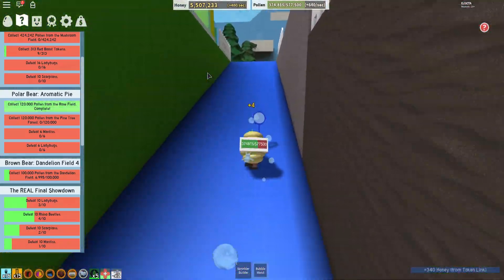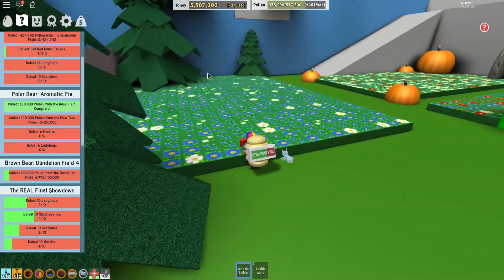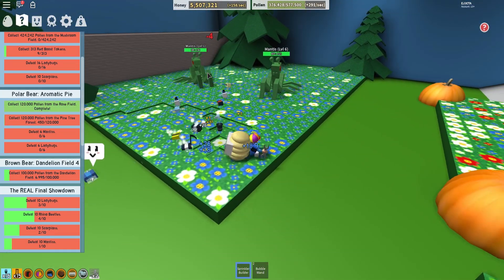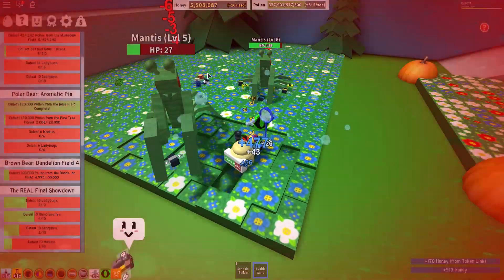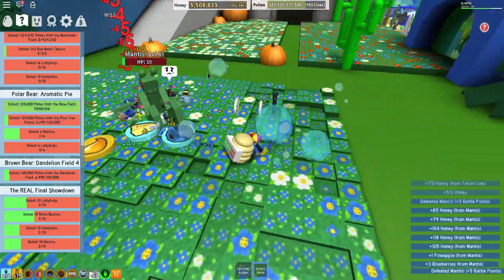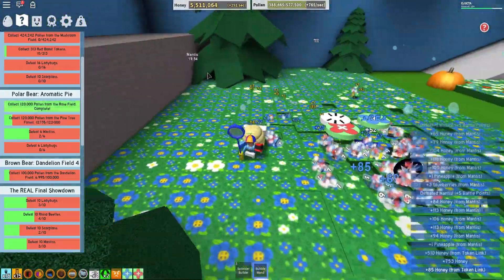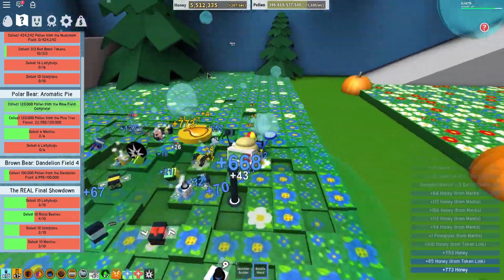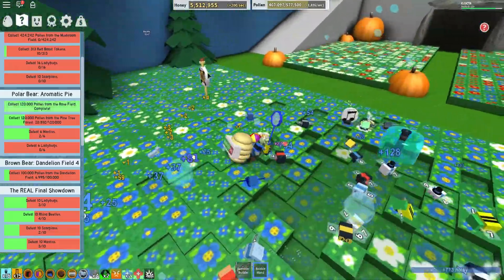Let's head on up to the pine tree forest. We'll get our 120,000 pollen from here. Oh, we got these mantises. I'm going to put the sprinkler down and then we'll switch here. We're already at 25,000. Not too shabby.